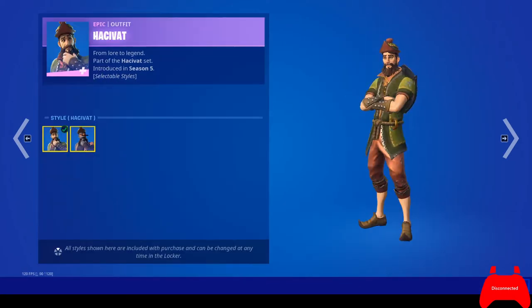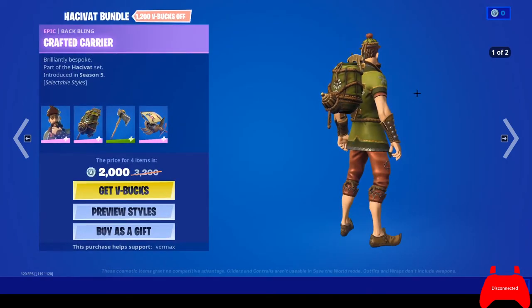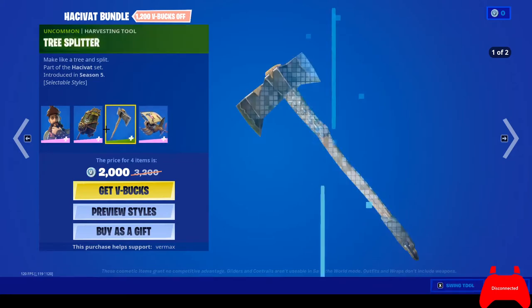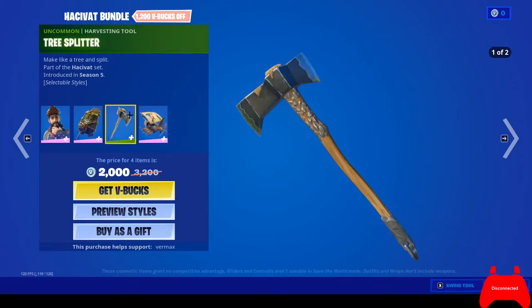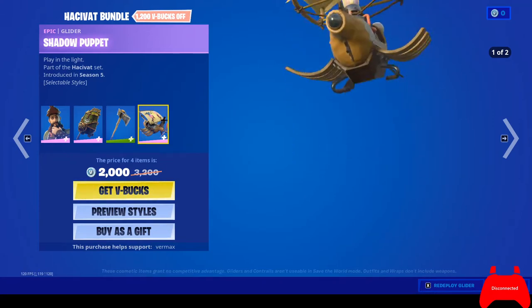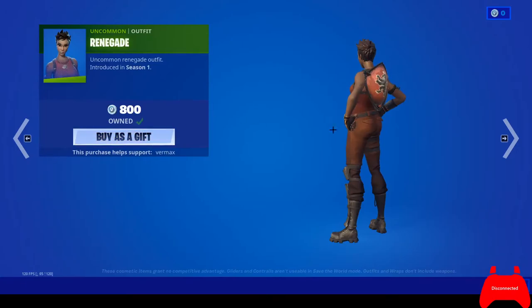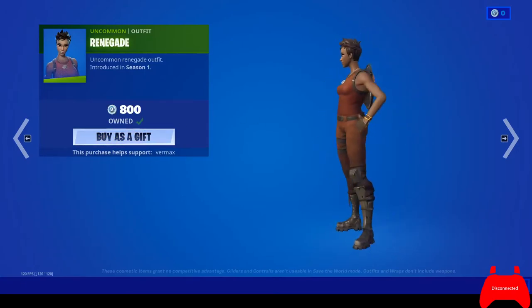And here's a different style. Crafted Carrier, Tree Splitter, Shadow Puppet — and Renegade is back.